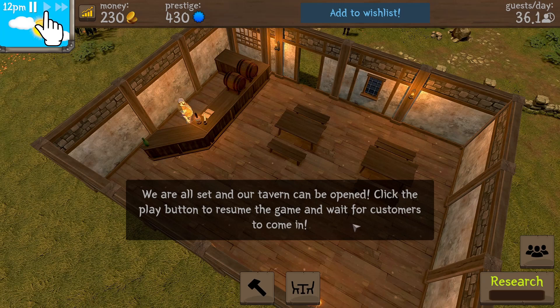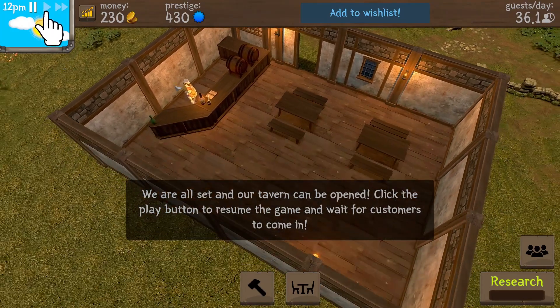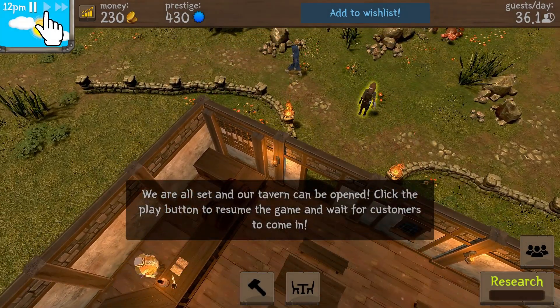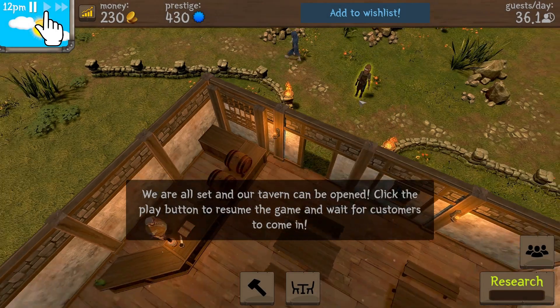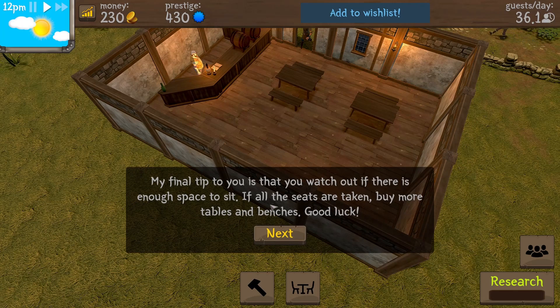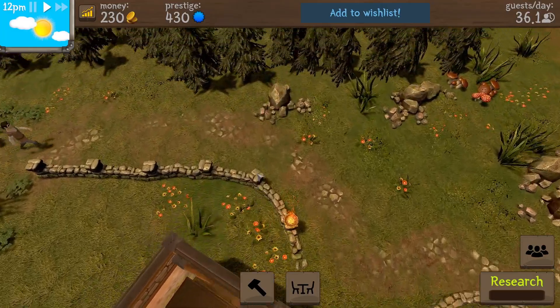We're all set — click the play button to resume the game and wait for customers to come in. It is 12 p.m. There's my waitress Matilda and my bartender Talbot. I can fire him but he hasn't even started! His happiness is at 100, and Matilda is very happy too — two happy employees. Let's unpause and hit play. Watch out if there's enough space to sit; if all seats are taken, buy more tables and benches.